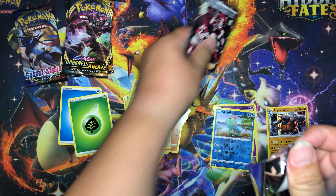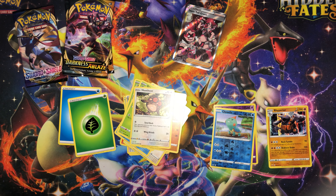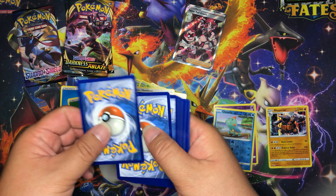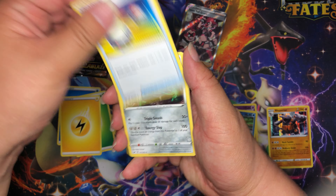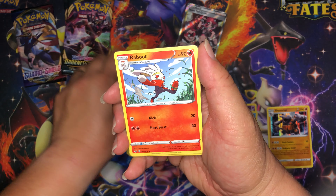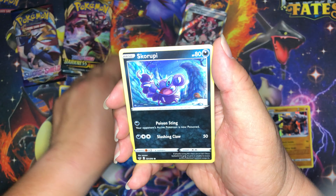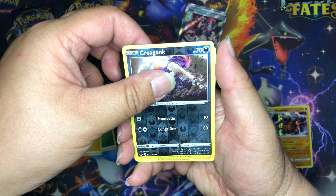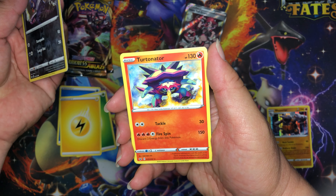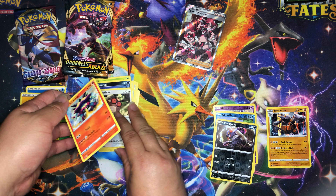This is the last card in the set — it says 202 out of 202. Sword and Shield pack three: lightning energy, Switch, Ferrothorn, Raboot, Ferrothorn, Raboot, Gossifleur, Goldeen, Diglett, Skorupi, Hoot-Hoot. Reverse holo is Croagunk, and our rare is Turtonator — just a regular rare.